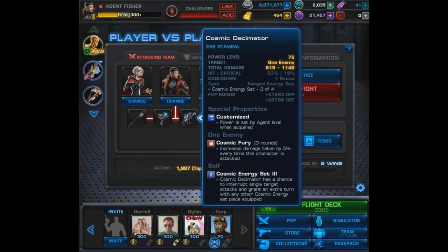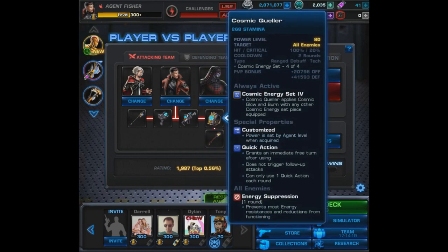For the third piece of the set we have the Cosmic Decimator. It causes Cosmic Fury on one enemy, increases damage taken by five percent every time that character is attacked — I don't know what this stacks to but it definitely builds up. It also has a chance to interrupt single target attacks and grant an extra turn. With any other Cosmic Energy set piece equipped, that's an interrupt and an extra turn for your agent — yet another awesome piece. You'll follow up with the Terminating Javelin after attacking with this.